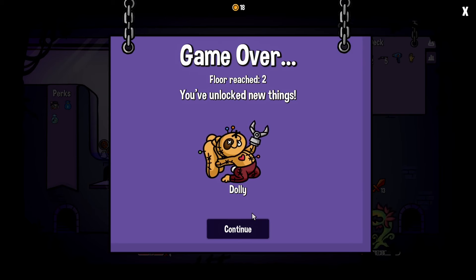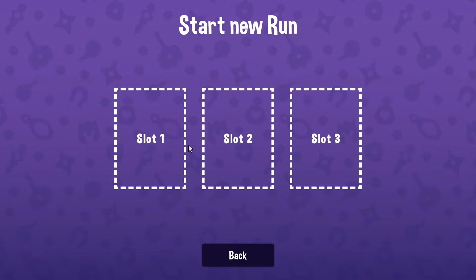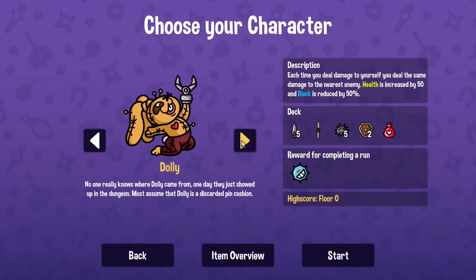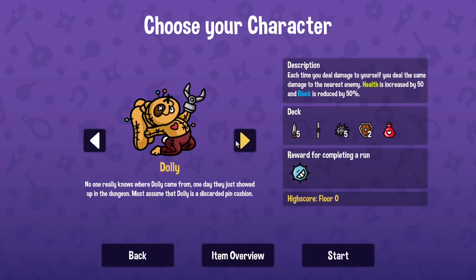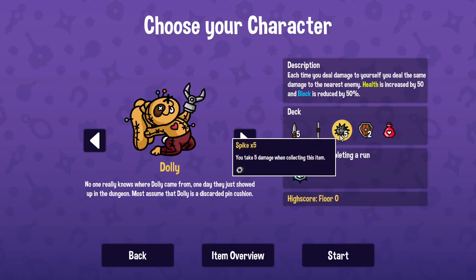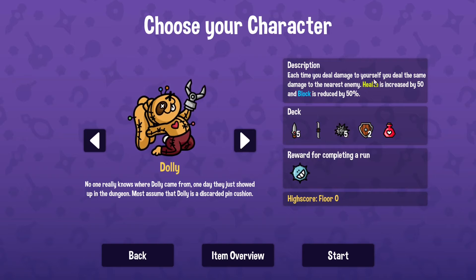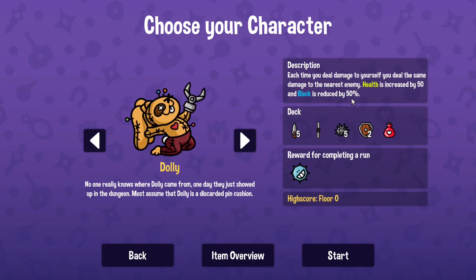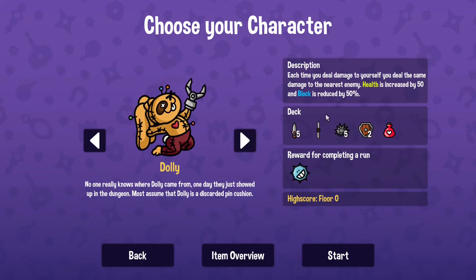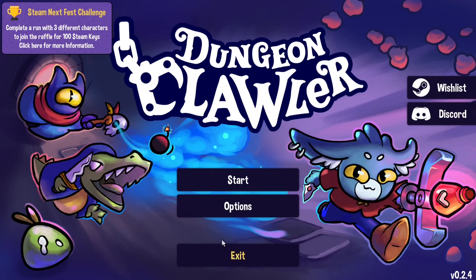Did I die? I guess I did. I've unlocked Dolly though. I took a load of damage. Well, we unlocked Dolly anyway. You start with spikes? Every time you take damage yourself you deal the same damage — by 50%. So if I do get hit with a spike I damage the enemy as well. I still don't like the sound of that, but there you go. Well, this was Dungeon Clawler — I think this is where I'm going to call it and end the episode.